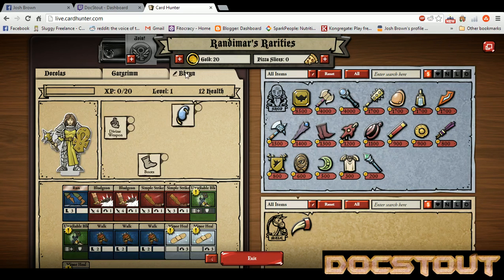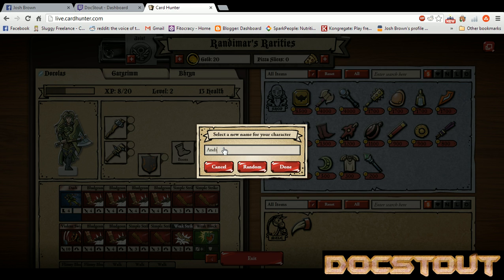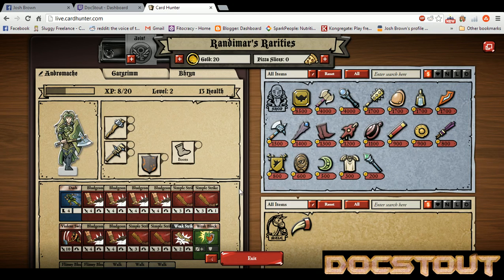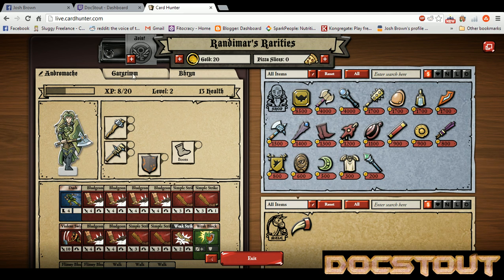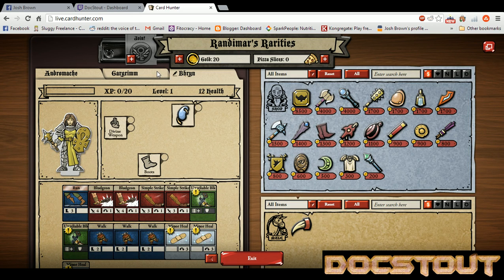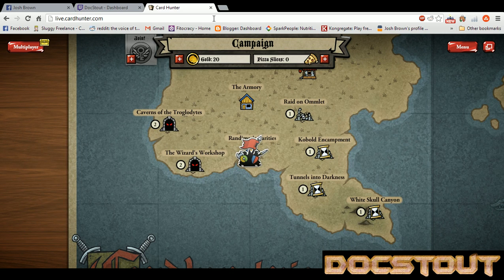Brynn is a Level 1 priest. I should maybe rename Dakolos — it was a stupid name anyway, and now that I know that Dakolos is a female. We'll rename Dakolos after another one of my wife's characters. Silly gender-bending elves. So Dakolos is now known as Andromachy. We've got our party — a female elven fighter, a female human priest, and a male human wizard. I'm feeling pretty good about this. It's not looking quite as devastating as some of our other turn-based games have been lately.